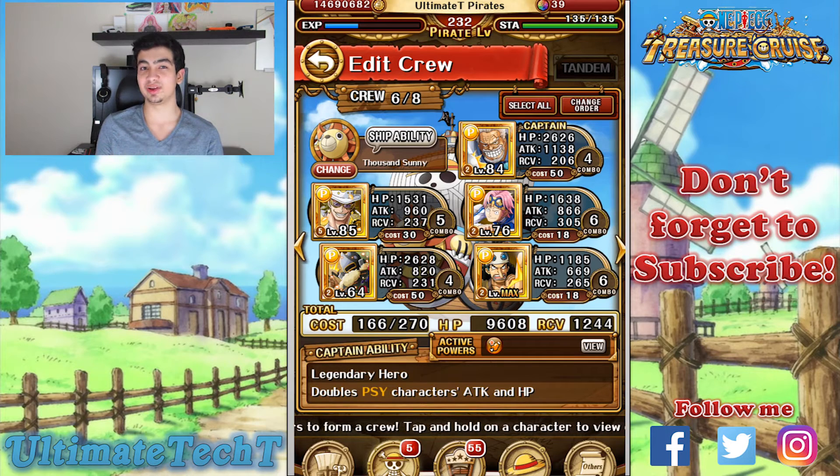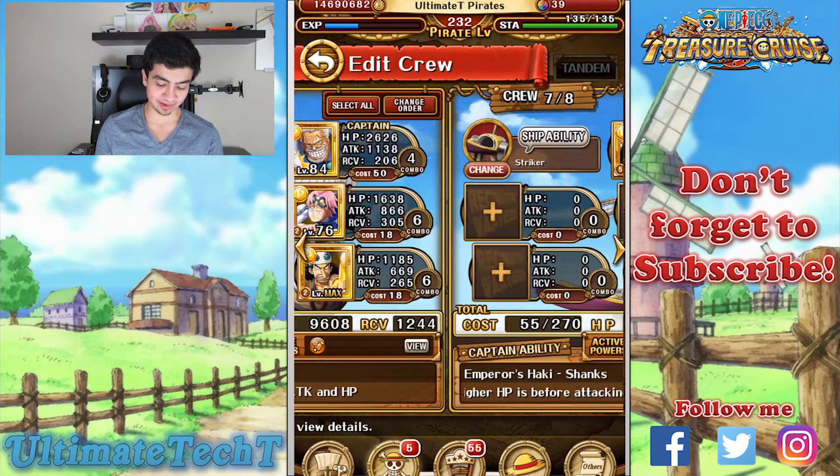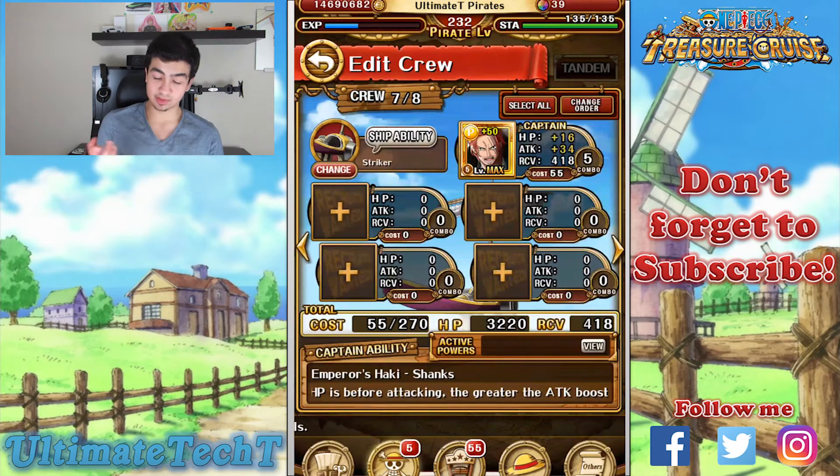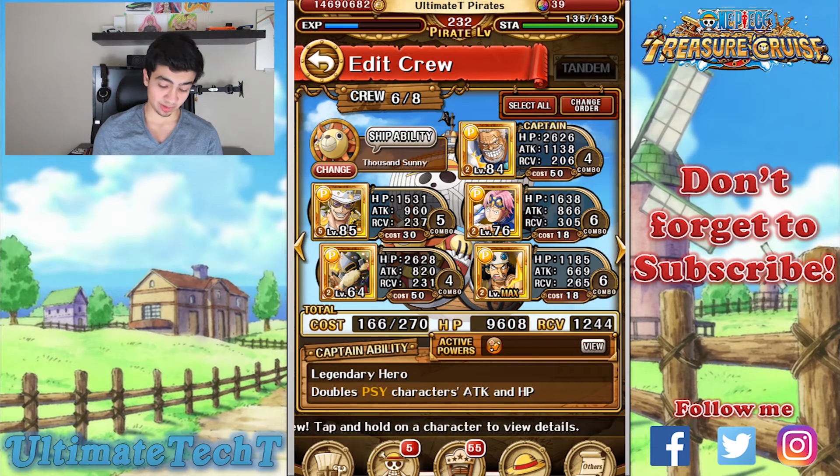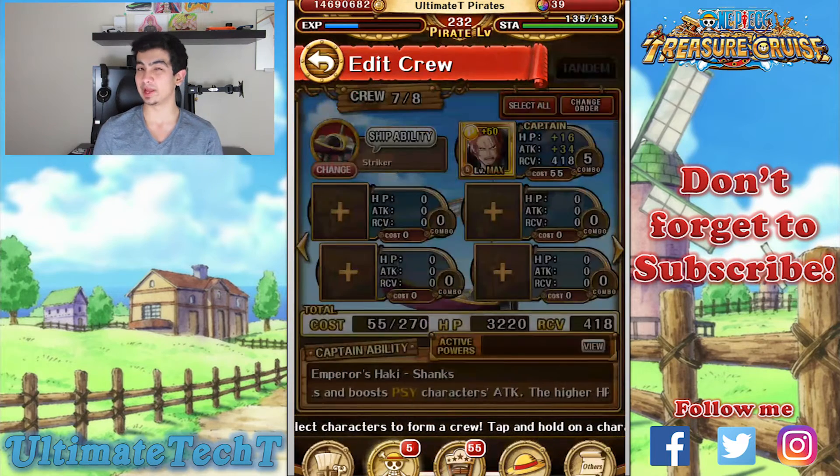I'm using this team just to show you guys a free-to-play option. The team I actually use has my Strong Willed Shanks as captain, but since I want to make it accessible to everyone, I decided to go free-to-play. If you guys have Strong Willed Shanks or better subs and sockets, obviously you can swap them in. This is a very basic team.